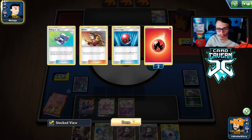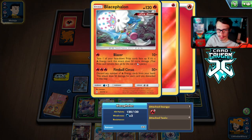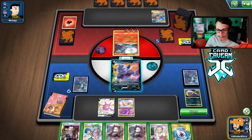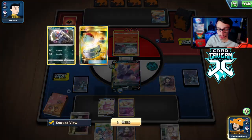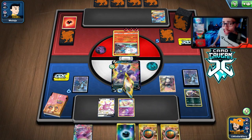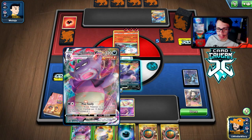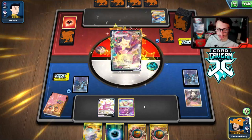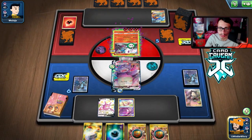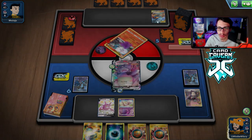We drew a VMAX — we could boss Reshizard. We want to kill Blacephalon right away. We draw Professor's Research, shuffle into the deck. We find the VMAX but the rest of our hand is kind of rough. Hopefully we can get something going next turn. We go Max Toxify — the poison damage will KO the Blacephalon and we bypass Oricorio, which might make a big difference. Just hope they don't double blaze us.